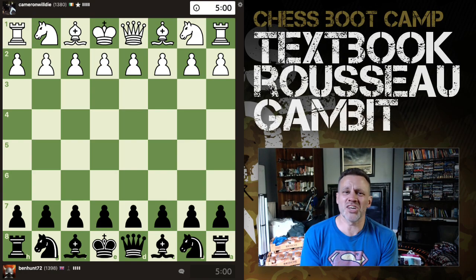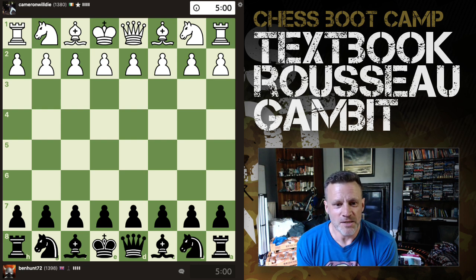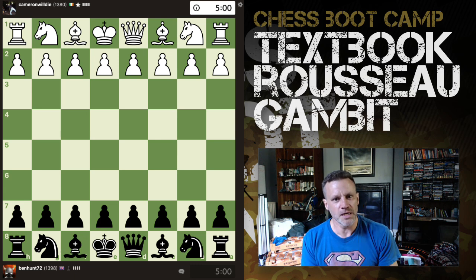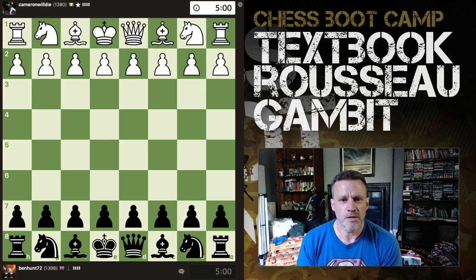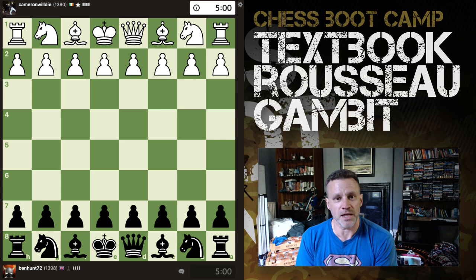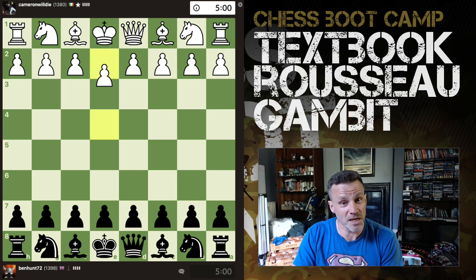Ladies and gentlemen, welcome once again to Hunty's World of Pain on tour. These are games where I play with extreme accuracy for me and make my opponent cry. So if you've got a warm drink, sit back and relax — you might even have a cold drink, depends where you are in the world. We have the black pieces, it's a 5-minute blitz game.